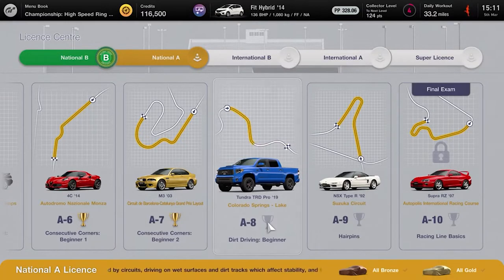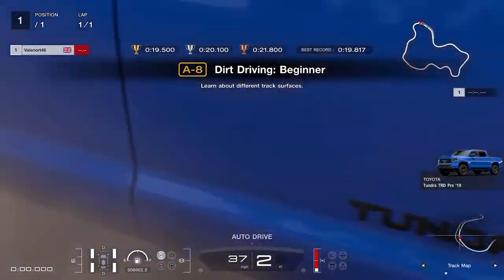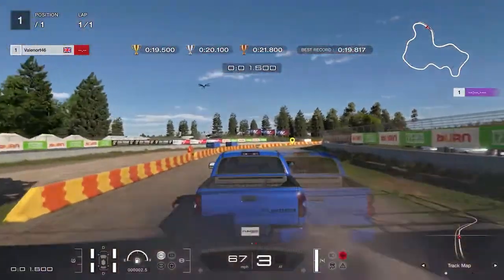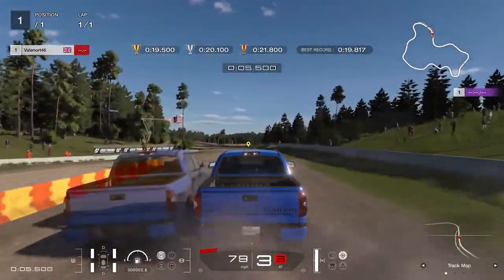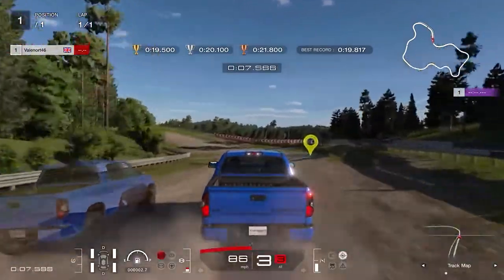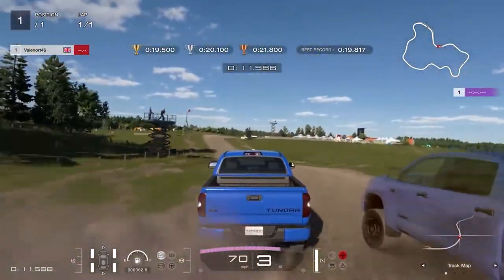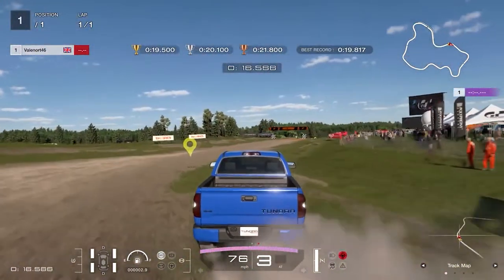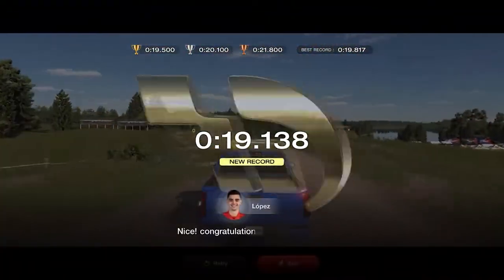License A8, Dirt Driving Beginner: go full throttle with gentle steering to navigate the first right hand corner after the start. Keep right when you reach the next corner marker indicator, slam the brake momentarily before turning sharply into the uphill left hand corner, then apply full throttle and full left steering lock. Follow the road at full throttle and perform another sharp steering action to take the final right corner. Gold requires less than 19.5 seconds.